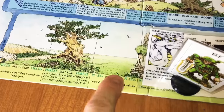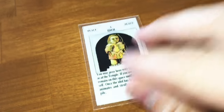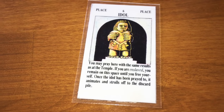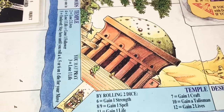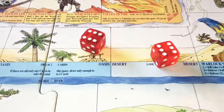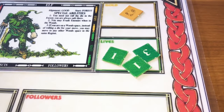Back to movement — rolled a three. Let's go to the plains and draw a card. An idol — you may pray here with the same results as at the temple. If you are enslaved, you remain on this space until you free yourself. Once the idol has been prayed to, it animates and strolls off to the discard pile. The temple instructs you to roll two dice, so let's pray at the idol. Rolled a twelve — twelve is gain two lives. So we're at five lives now. You can have an unlimited number of lives, and you can also gain unlimited strength or craft.